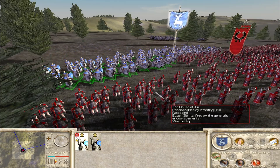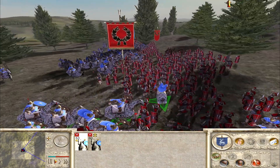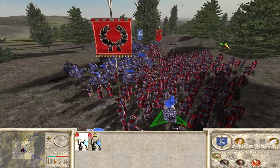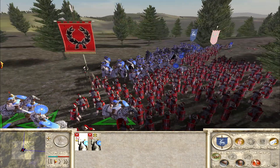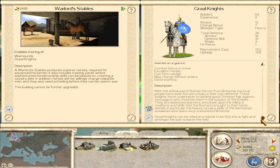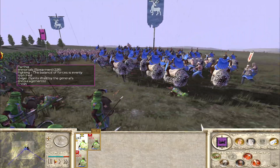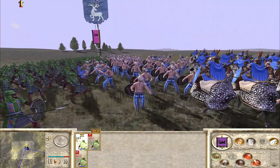Good evening, I am Tenerdisthehuman and welcome to this guide for importing units from the DLC to the base game in Rome Total War. I will show you how to take the Grail Knight unit from Barbarian Invasion and add it to Rome's Briton faction, and I'll also show you how we can take the Immortals from Alexander and use them to bolster the much-maligned infantry of Parthia.